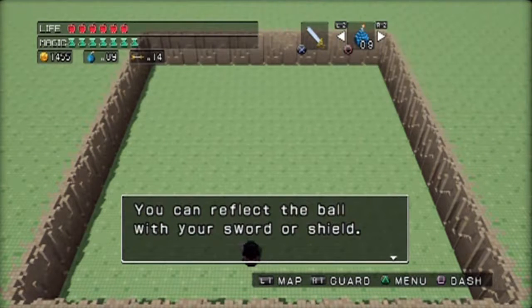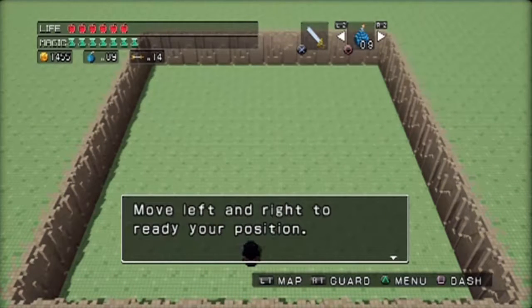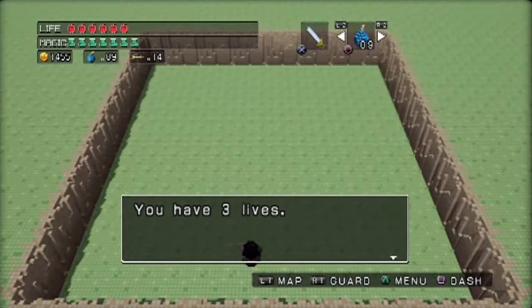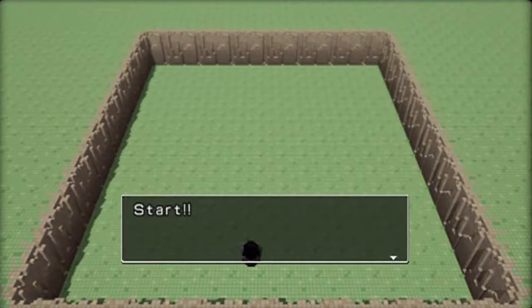You can reflect it with your sword or your shield. Sword is more risky - it's like off-angle. If the ball hits the player or the bottom wall, you lose. Move left and right to position yourself - you can't move forward. You have three lives. Do your best to destroy all the blocks. Select to quit at any time. Five stages in all.